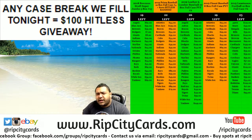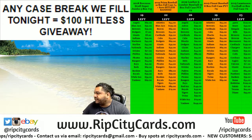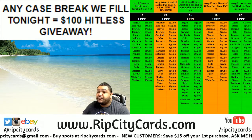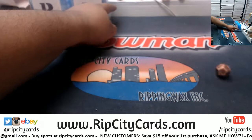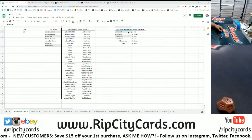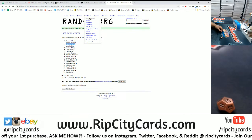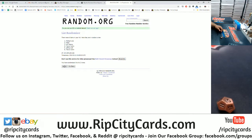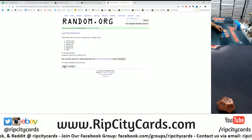Welcome everyone! It is time to get a little something cracking in here. We have a one box random division break of 2019 Leather and Lumber Baseball, number four to be specific. Let's roll the die — we are going ten times in the random, so we need to random the names and then the divisions to see who gets what.